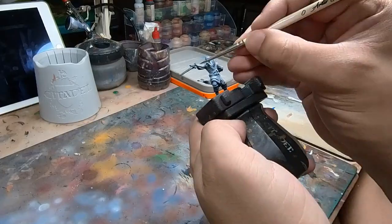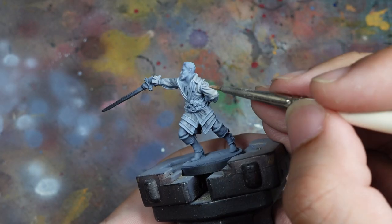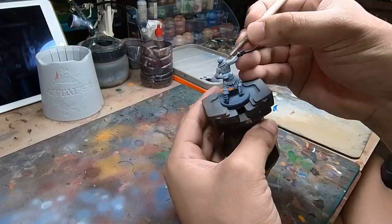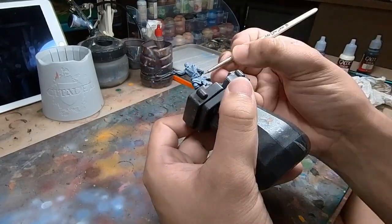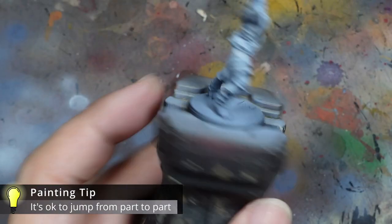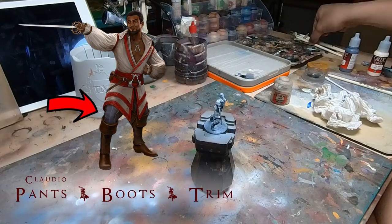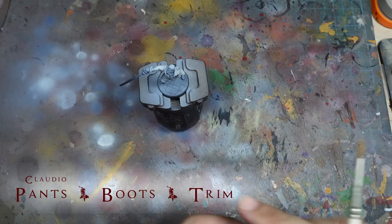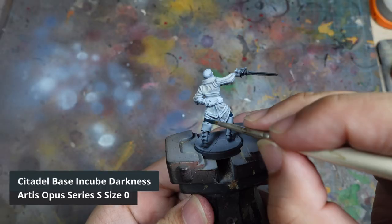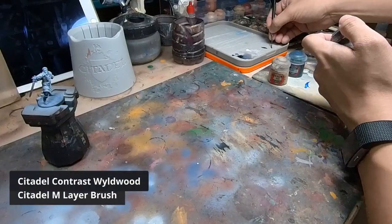After a while working on the white, I reach a point where I want to start working on other parts of the model to get a better idea of how it will look overall. When painting single models I often bounce from one part to another to gradually fill in colours and get a sense of how they'll work together. Next I paint his pants using Incubi Darkness, a very nice dark blue-green colour.